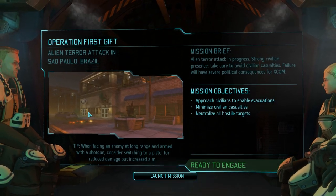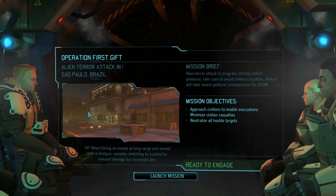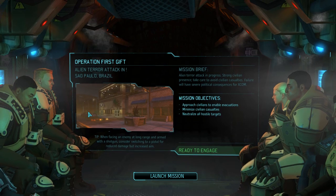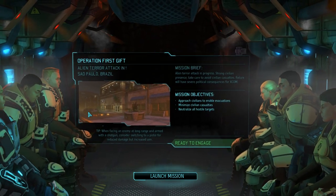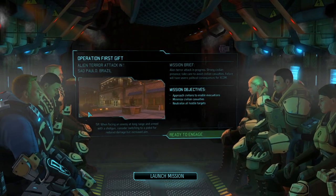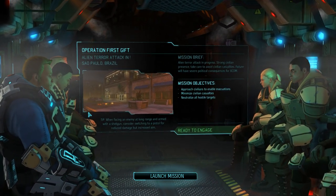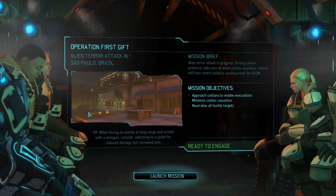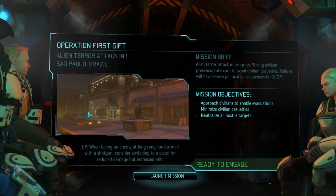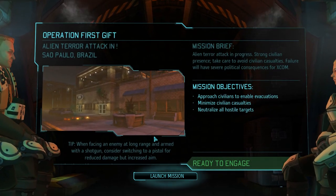Welcome back everyone, thank you so much for joining me again. This is part three of our let's play of XCOM Enemy Unknown. If you watched the end of part two, you know we are off to São Paulo, Brazil, where we have an invasion actually taking place. We are now in the Sky Raider on the way over there. Our squad members are nervously awaiting their arrival. We are to approach civilians to enable evacuations, minimize the civilian casualties, and neutralize all hostile targets.